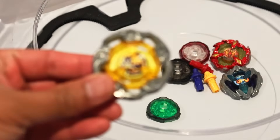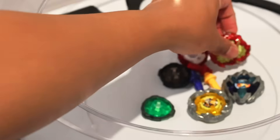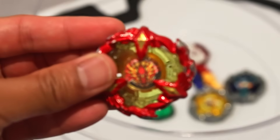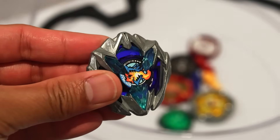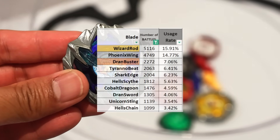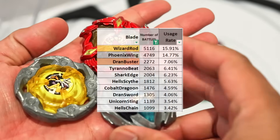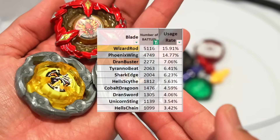Let me start with some parts statistics of 2024. The most used blade is Wizard Rod, followed by Phoenix Wing and then Dran Buster. Here's the list of the top 10. Take note that blades released later in the year, like Cobalt Dragoon, won't have as much data compared to those released earlier. This will likely change in the next update.